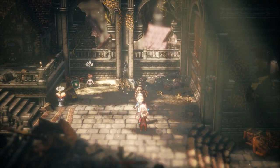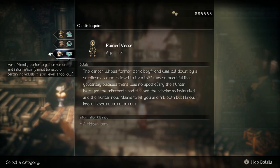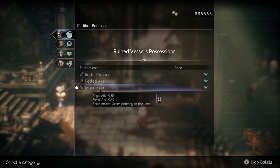The moon eater can be obtained in the village of Thorne's final chapter. Use your path actions to take the moon eater from him.